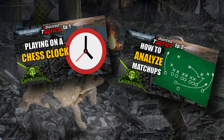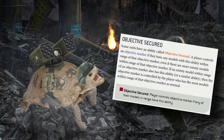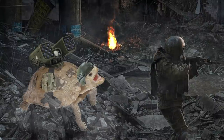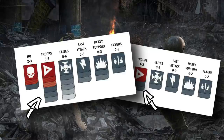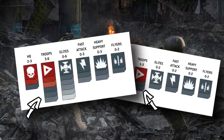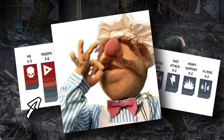Let's talk about troops today. Troops are pretty important because oftentimes they'll give lists access to Objective Secured, which is a super important ability to have in 9th Edition 40k. They also fill your detachment slots. If you're trying to get patrols or battalions to be as efficient with CP as you possibly can, a lot of times you need to spend some points on troops.